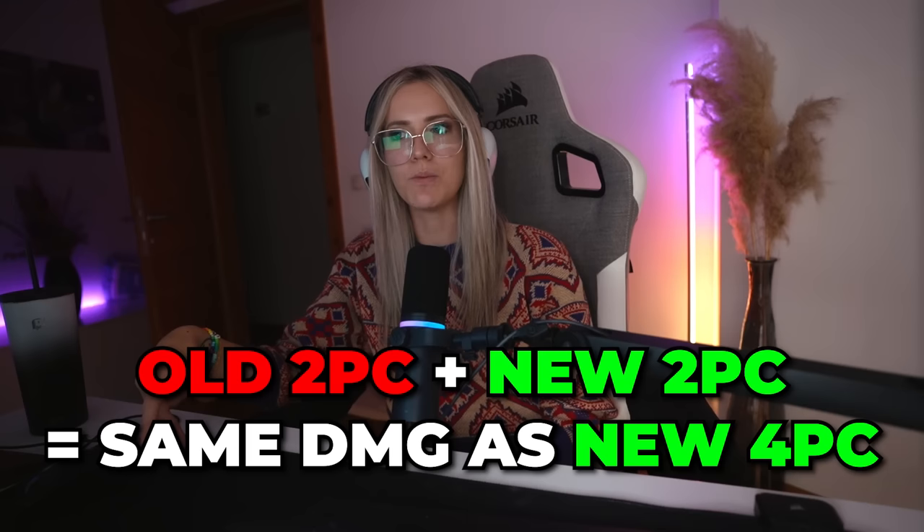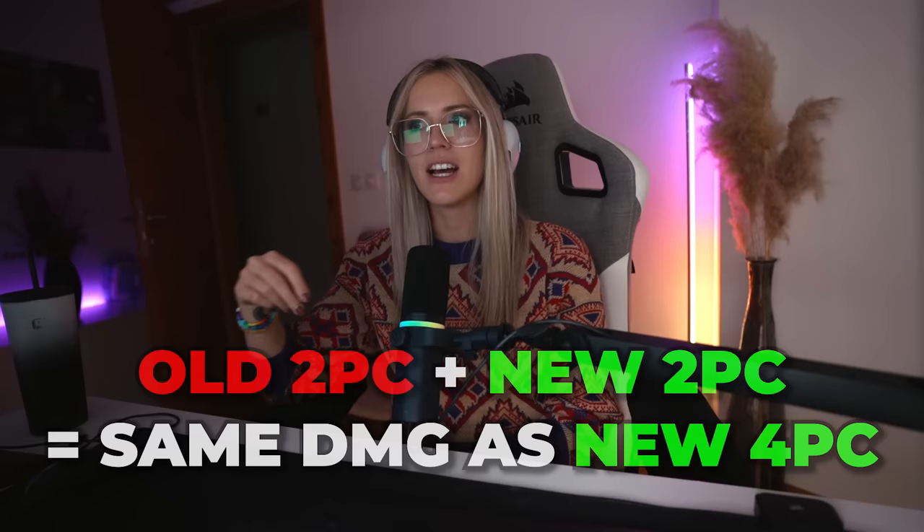We also have a new tier set. The tier set is approximately a 5% damage increase over the old tier set. One more thing to note is that the old two-piece plus the new two-piece is approximately the same damage as the full new four-piece set, which you should be simming. So if you get new tier pieces and you're not sure whether to equip the old one or switch to the new one, make sure you sim it — but two-piece and two-piece is approximately the same gain as the new four-piece.